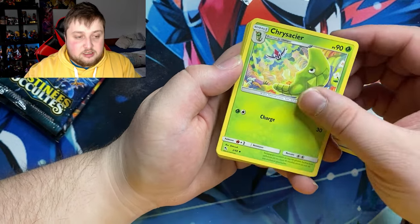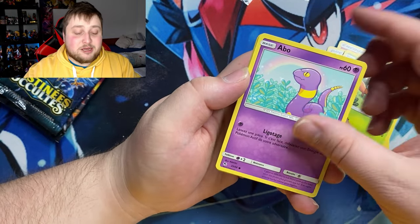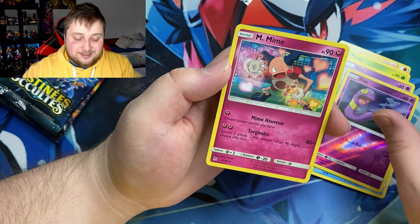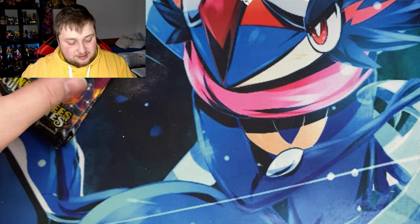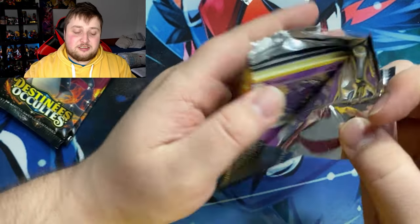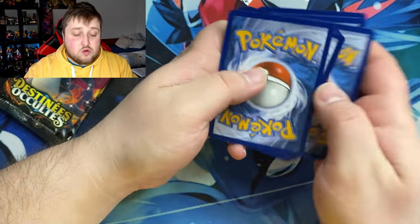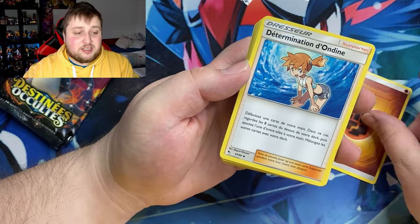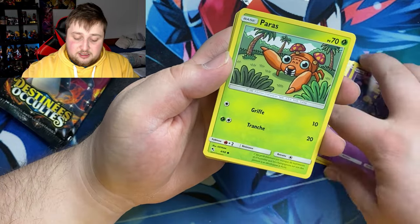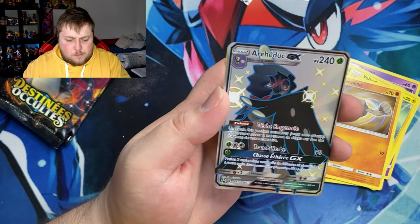We got Pokémon Center Lady, Metapod, Eevee, Caterpie in reverse, Paras, Psyduck in reverse — and Mr. Mime. Come on, give me a shiny — a shiny would be nice right about now. Next pack: Fighting Energy, Misty, Koffing — wait, Cider, Jynx, Koffing, Paras, Cubone, Voltorb, Geodude — and oh my god, I did it!